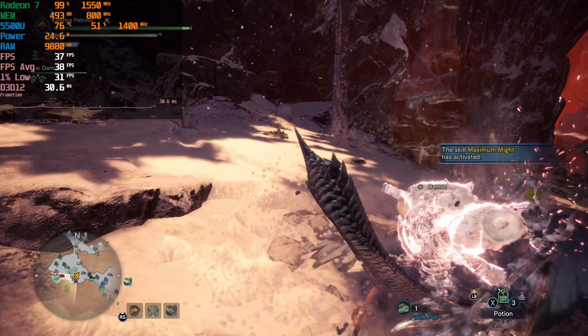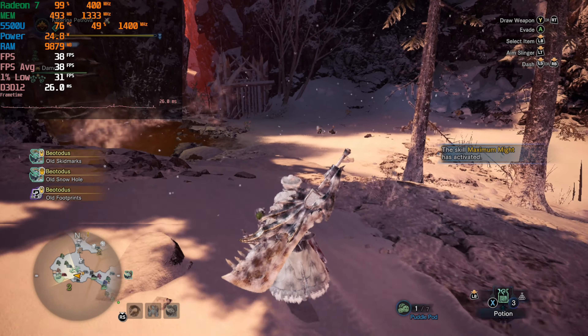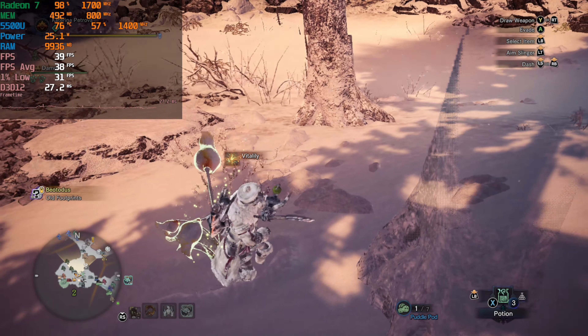Hey there guys, today we're taking a look at Monster Hunter World running on the AMD Ryzen 5 5500U. This is with 16GB of RAM. The game is currently running at 1080p with the lowest graphics preset, and the performance that we're getting here is